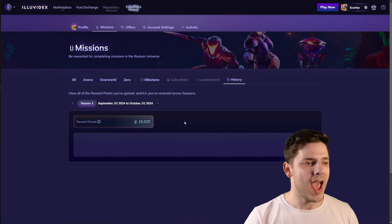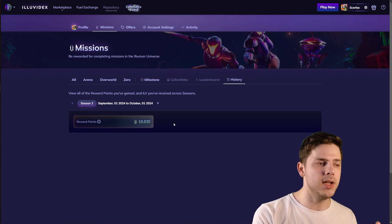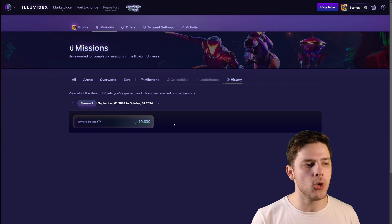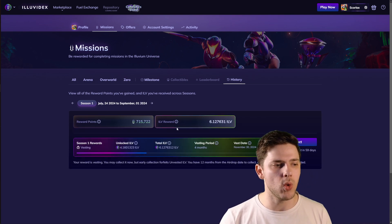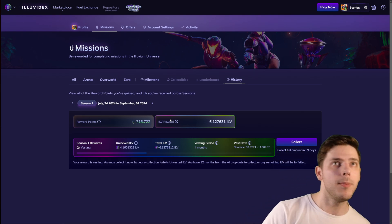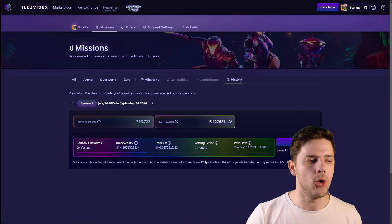Click on history and we can see the current season. The rewards have completed for season two, but you won't be able to collect them for a little while so Illuvium can check everything and make sure everything's all good. As we navigate across to season one, you can see that with 715,722 points I earned six ILV, and right below is a collect button.